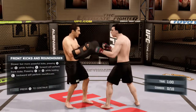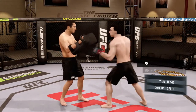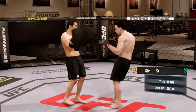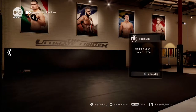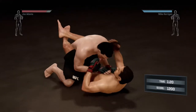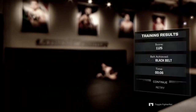We're doing front kicks and roundhouses in training — it's going to tell me which buttons to press, which it does. There are 10 routines to complete. I'm not sure what these black belt award points are for — they don't seem to give me anything tangible, just tell you you've got a good score. Then it's ground game again — defending submissions — and I got out of that one easily. Black belt again.